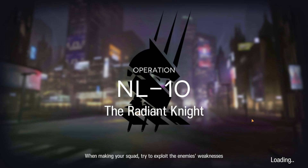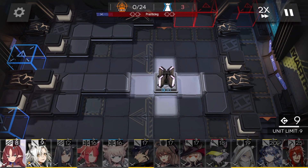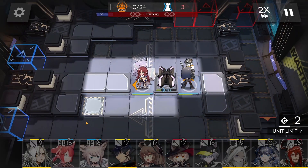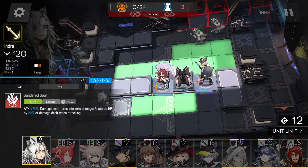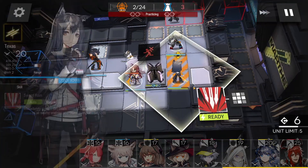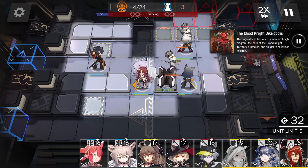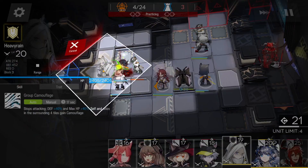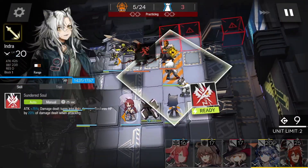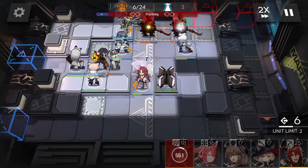So let's get started. Start by deploying Myrtle and Texas to light up some squares. Placing up here will give a perfect spot for Indra to deploy and attack one of the two backstabbers later. Get Flamebringer in play, then we just wait so Flamebringer takes the first boss hit. Cesuro and Heavy Rain in play next. Take out one of the backstabbers, then retreat Texas as they raise their staffs, and Aesthesia in to tank the boss.